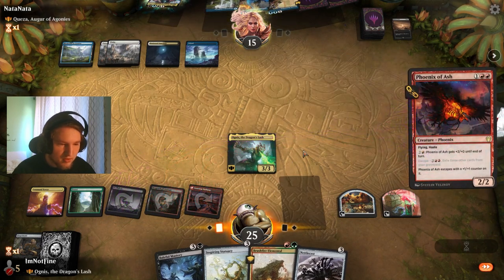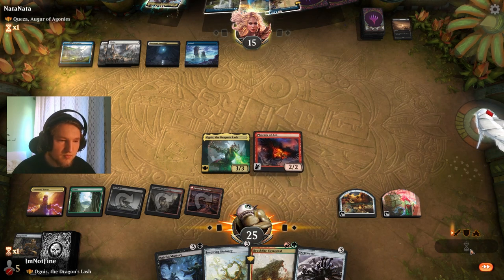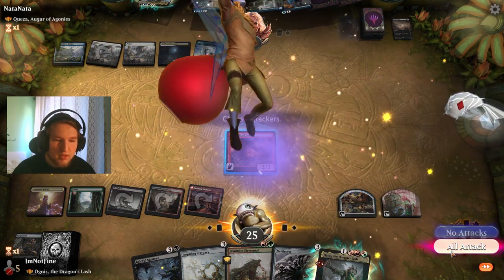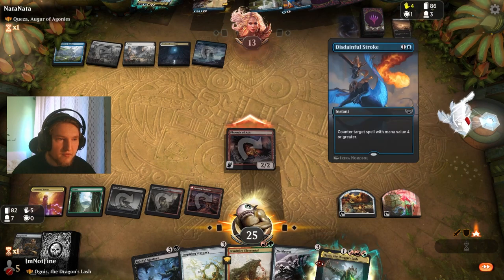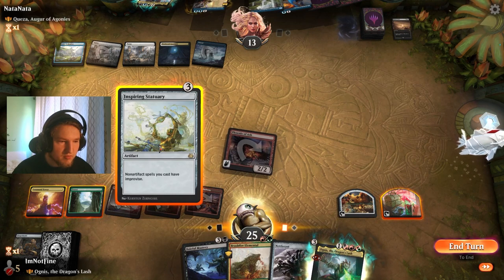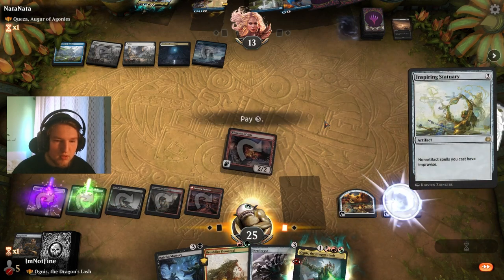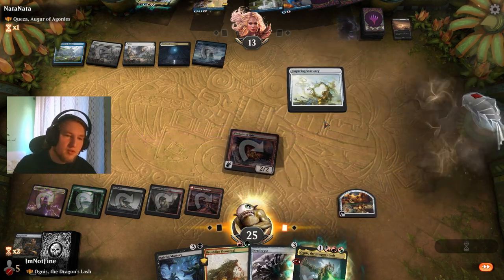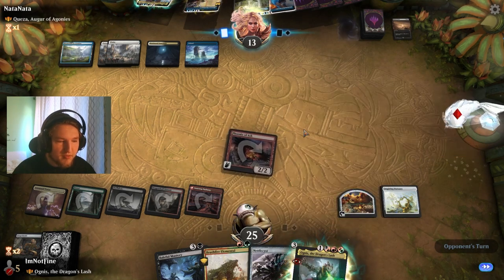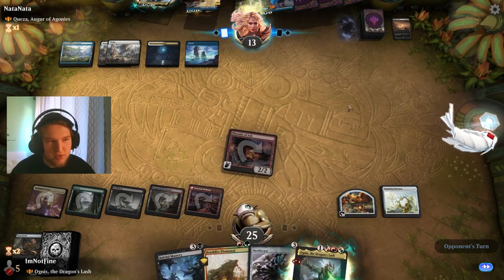Let's just Phoenix of Ash this. Swing in. I assume they will Brazen Borrow the Ognus — yup. They have a Painful Stroke. I think I want to just play this Inspiring Statuary right here. I could have played this, tapped the food, and then played the Phoenix of Ash, but I wasn't sure what they were going to do — if I wanted to keep up Baleful Mastery or not.